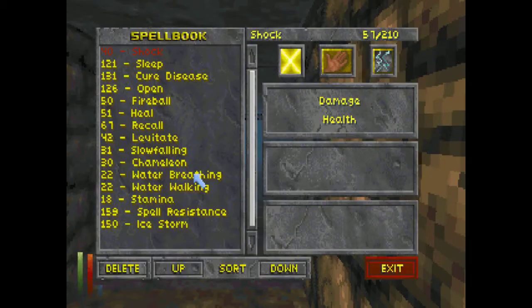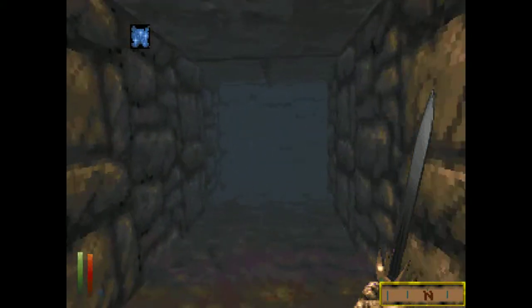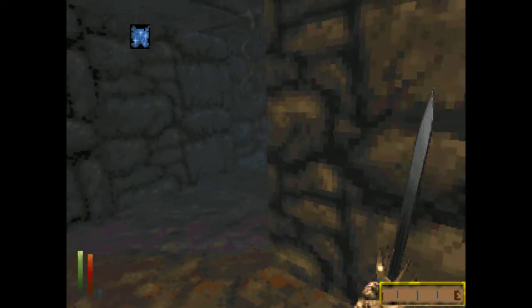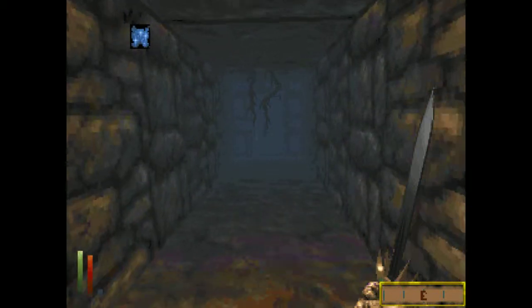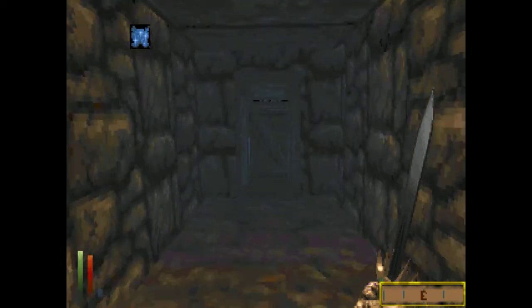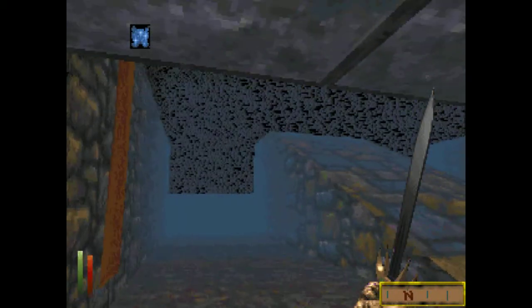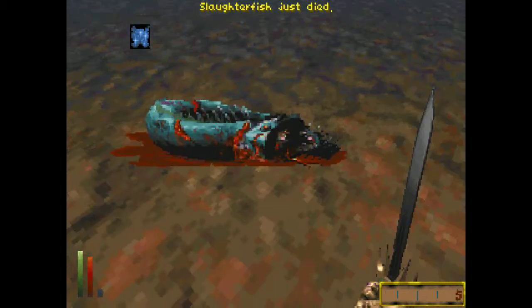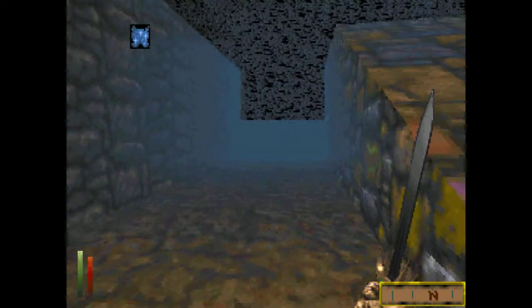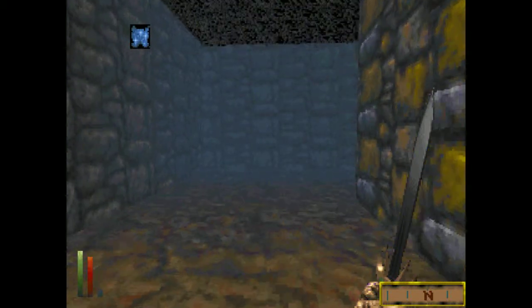Let's just make sure I have enough mana to cast Water Breathing before we commit ourselves fully to this. At level 4 it should last a good long time anyway, hopefully long enough to explore this little part of the dungeon. It should have enough spell points for another casting if push comes to shove. This is a big chamber. Oh well, it's Waterfish. Let's just keep exploring the underwater portion while we still have our Water Breathing effect.